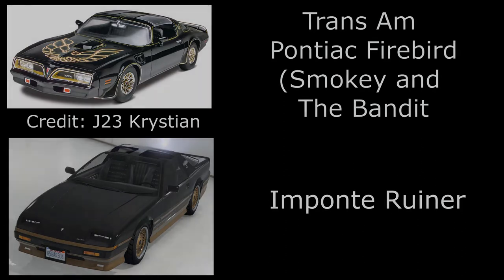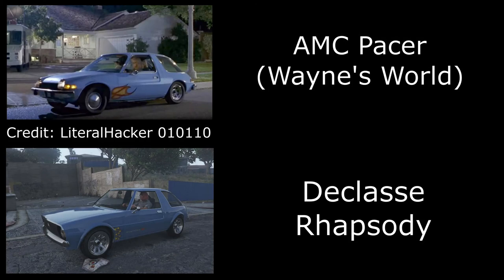The next vehicle is the Wayne's World AMC Pacer, suggested by Literal Hacker — so thank you to him. For this one I've used the Rhapsody. You can see I've painted it light blue and applied the flames on the front wheel arch, then gone ahead and picked out some chrome muscle wheels.